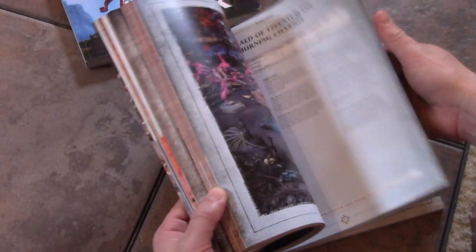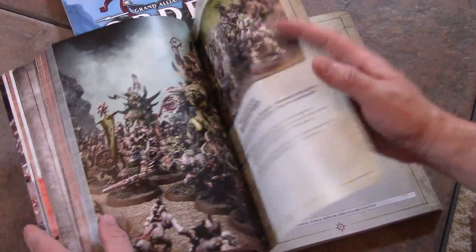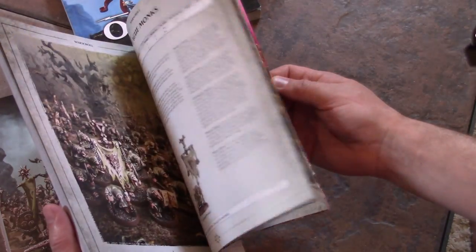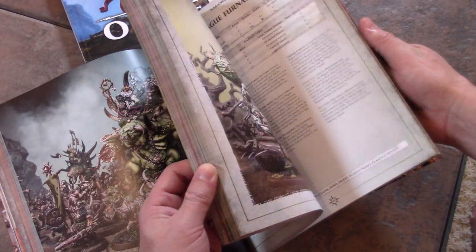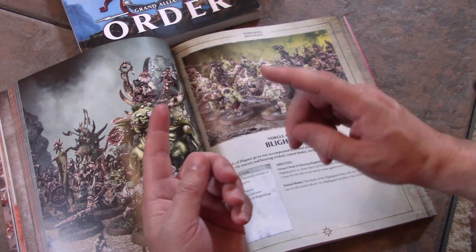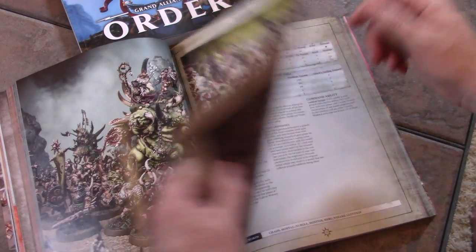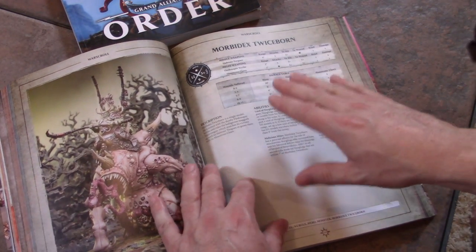I thought the Beastmen might be in this book but actually they're in Destruction. Destruction is Orcs — now called Orruks for copyright purposes — Ogres, or Ogors, and the Beastmen. So when you're making your army or considering these guys, you have to look at killing power and synergy.